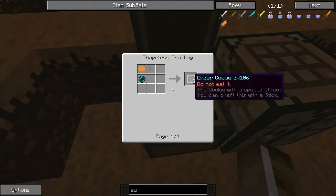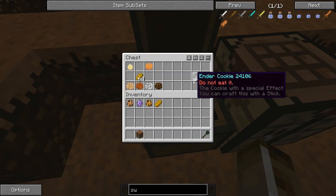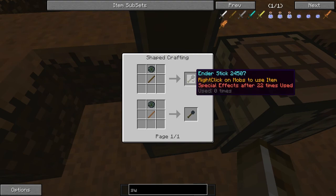And we have this one — the ender cookie, which is made from ender chocolate sprinkles, which is made from the iron ender. To make it, you need an ender pearl, ender chocolate sprinkles, and Cookie 2.0. Do not eat it — it's a cookie with a special effect. You can craft this with a stick, and if you craft it with a stick, you get the ender stick. Right-click on mobs to use item special effects after 20 times used.